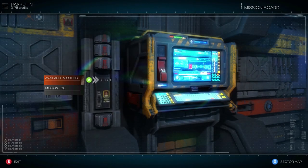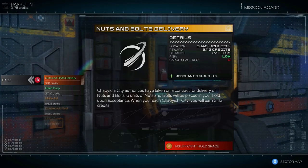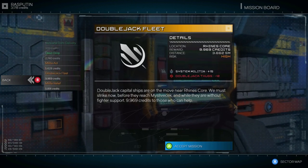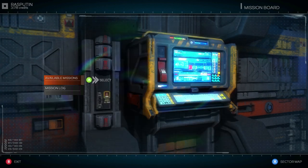Next is the mission board, for taking on new missions and checking out your current ones. There are various missions from assassinations to transporting goods, but keep an eye on the reputation gained or lost for each mission.